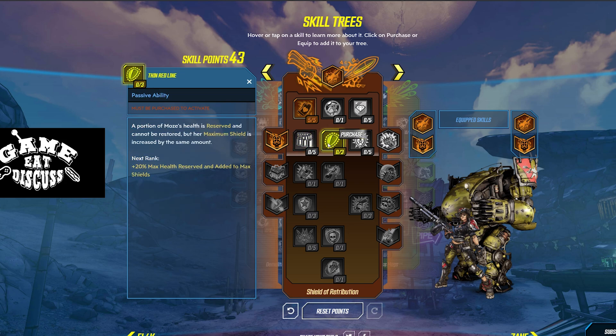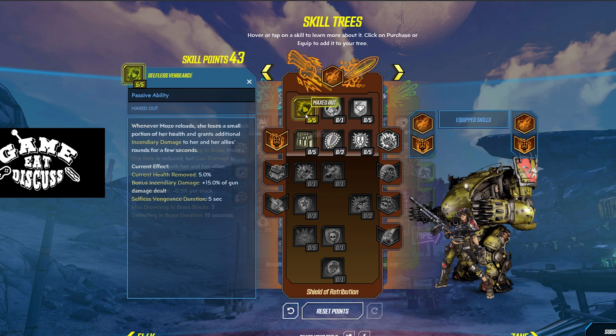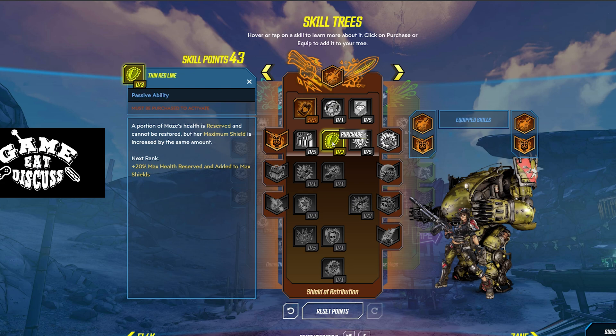Let's look at the other options first. Thin Red Line: a portion of Moze's health is reserved and cannot be restored, but her maximum shield is increased by the same amount. So basically, you're just converting your health into shields. It's okay, but remember we're losing health with this, so we don't want to dedicate too much to our shields right now. Vladoff Ingenuity: Moze's maximum shield increases, and she gains resistance to shock damage. It's basically just increasing your shield and making you resistant to a little bit of elemental damage.